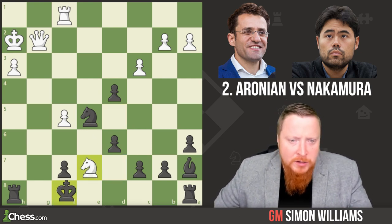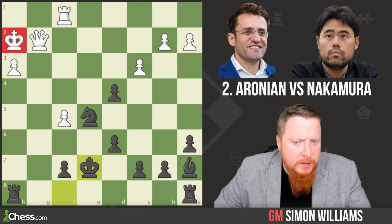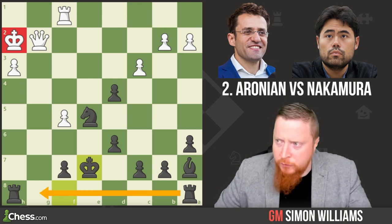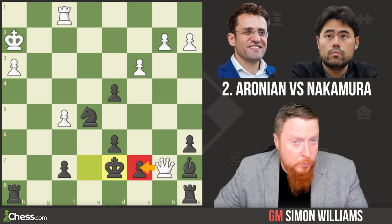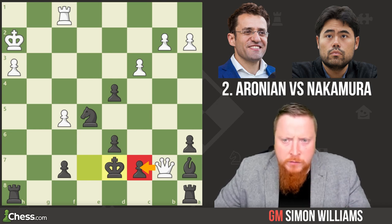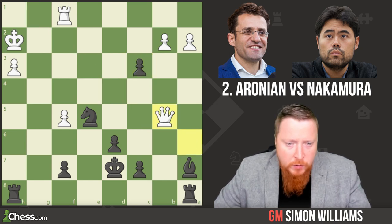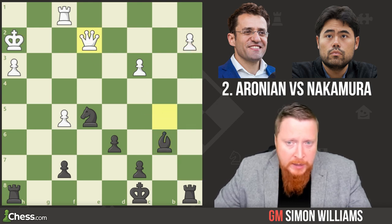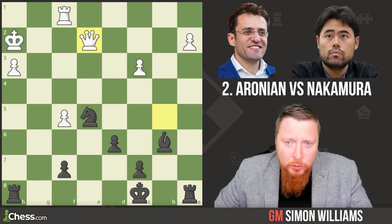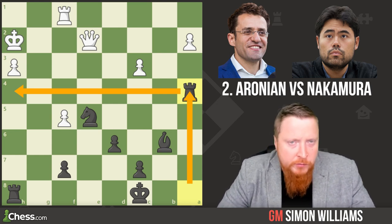After knight takes e7, king takes e7 — black has given up the queen, but it's the white king which is in a lot of danger, with rook g8 being the immediate threat. The game continued queen takes b7, and now just king d7, making sure the white queen can't get into the position. Queen takes a6, pawn takes c3 opening the bishop and threatening bishop check. Queen b5, and now the king is surprisingly safe, and after bishop to b6 the rook is going to come in. Queen to e2 stopping that, but now my favorite move of this whole combination — rook a4!